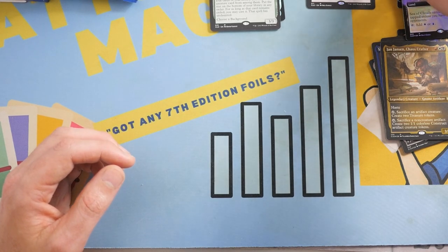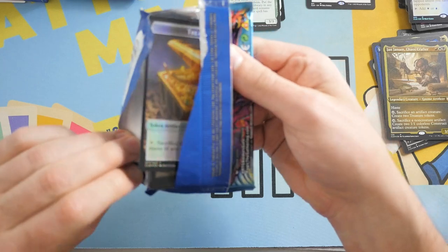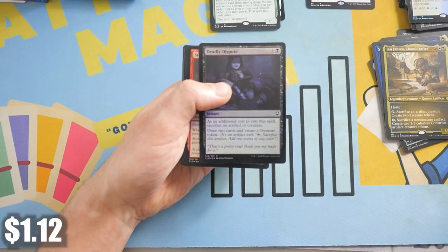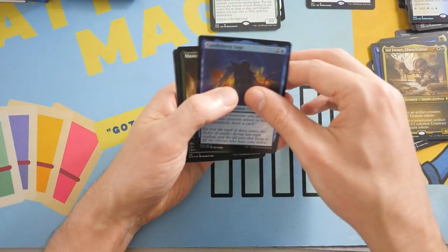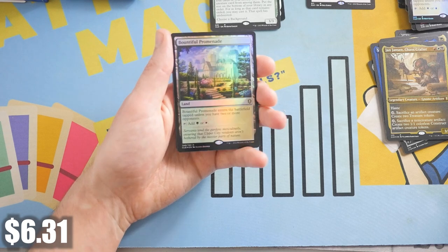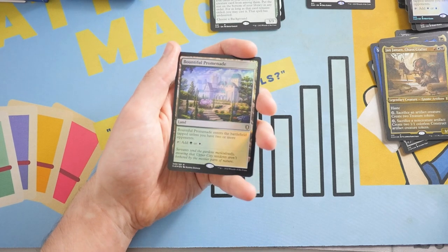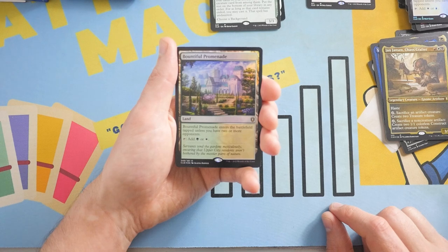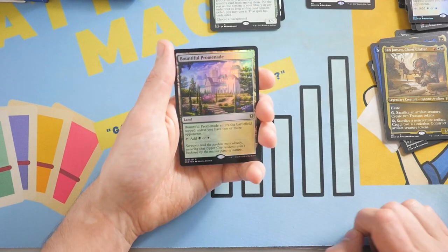This might be one of the best openings on YouTube, especially if we get another Borderless Dragon. Another Deadly Dispute Foil — another buck or so right there. This is just absolutely redonkulous. We've got a Candlekeep Sage, Master Chef, and another Foil Dueland — Down to Full Promenade. The value here in this box has got to be over 300, I think. I'm going to be counting all the value of cards over a dollar, and you guys will see the actual total value at the end of this video.